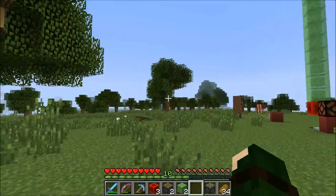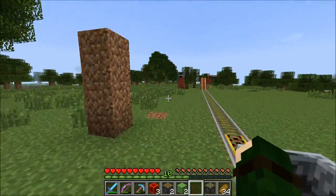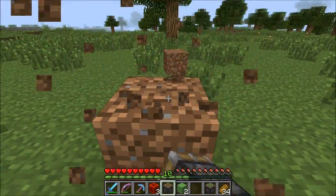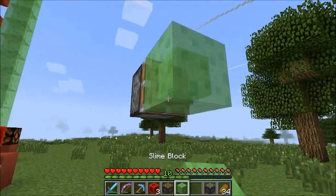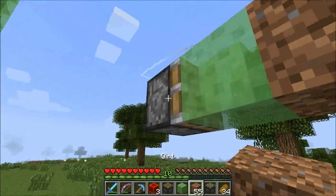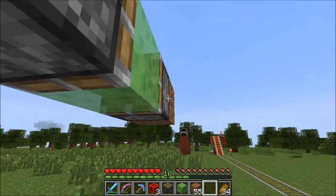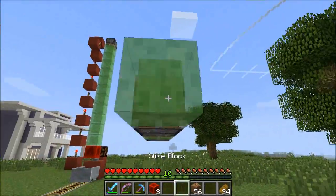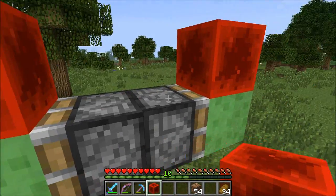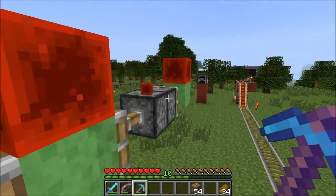Let's go over here and start with building a flying machine. There are so many people who have come up with these now — it's ridiculous — but this is probably the smallest one I've seen on YouTube. Let's get some dirt. You use a regular piston, a slime block on it, then a sticky piston, then a regular piston, and then another slime block. That's it. Then you pop some redstone on the slime and one right here, extend them, and break it to update it. And there you go — it's flying.